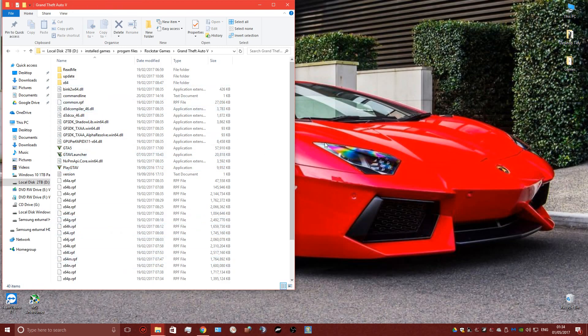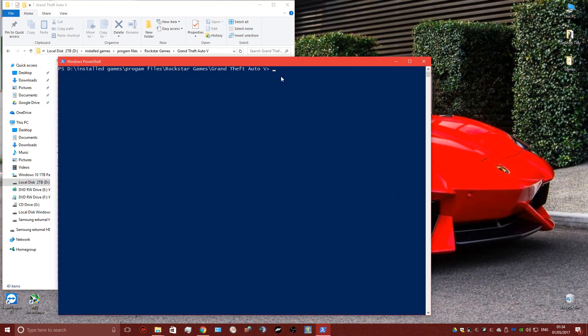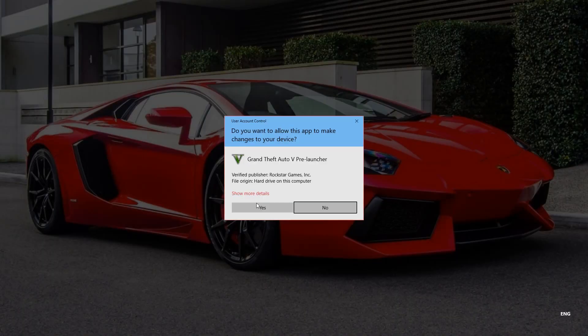Click anywhere in the white area so nothing's highlighted, hold Shift and right-click. It will say 'Open PowerShell window here.' The old method doesn't work anymore, which I've just found out. So first you type CMD and then Enter, and now you type 'PlayGTAV space dash verify' and press Enter.